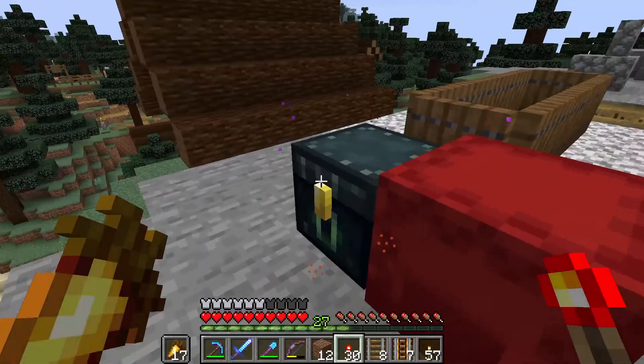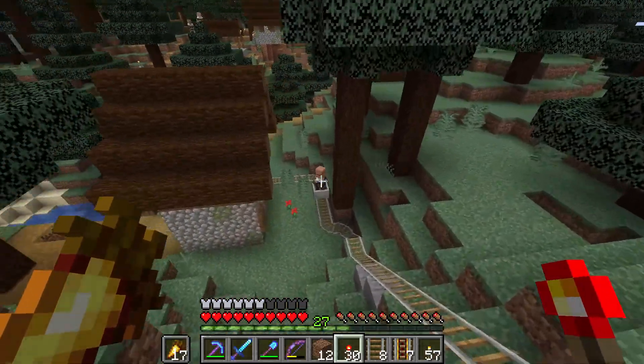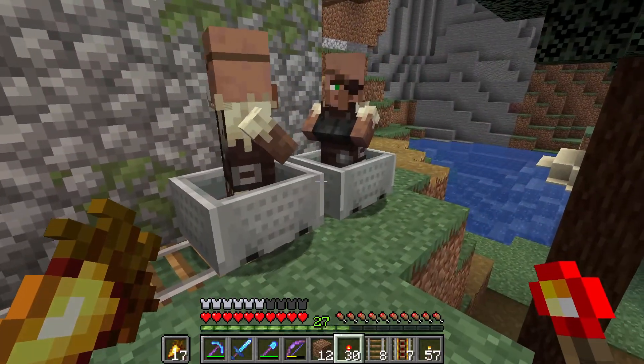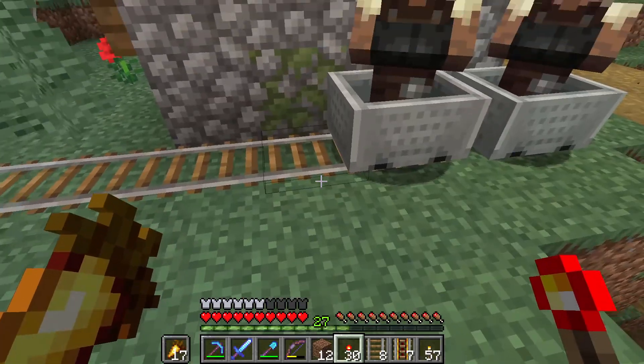Off you go — zoom. Now we can hang out with this friend. We've got two villagers! And you know what that means? That means we can make some babies.